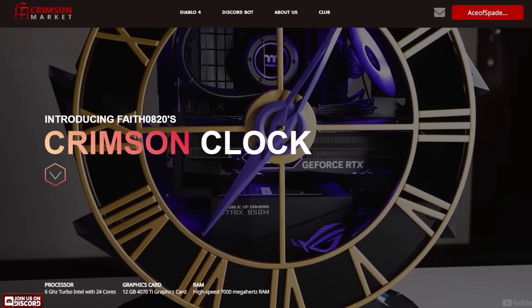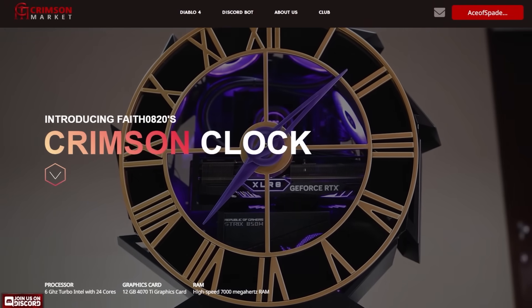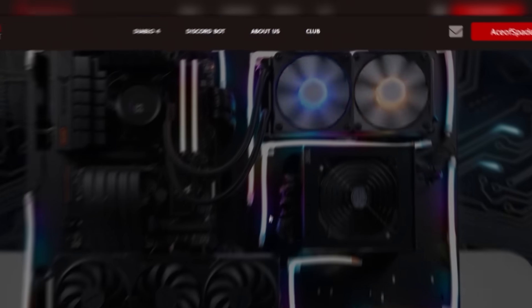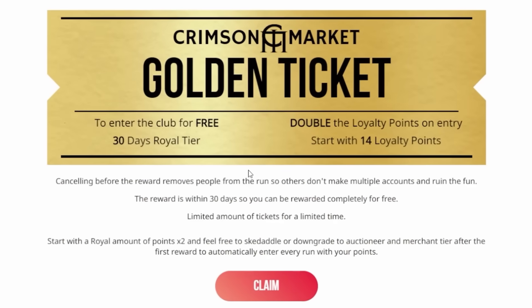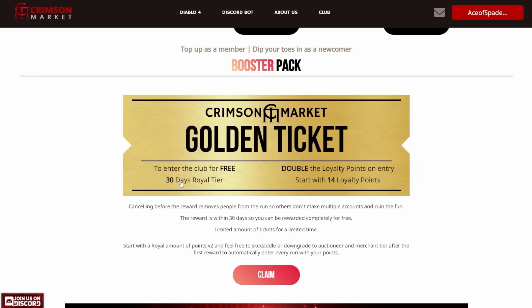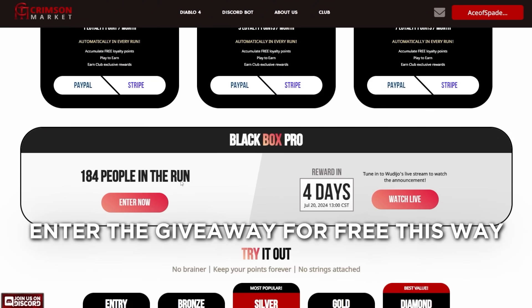Every month they do giveaways. For example, there was a Last Epoch themed computer given away, won by Fate0820. To get those rewards, click on Join in the club section, scroll down and find the golden ticket, which gives you 30 days free premium. The next giveaway is in four days, so you can join, then cancel it, and this way you've entered the giveaway for the computer for free.